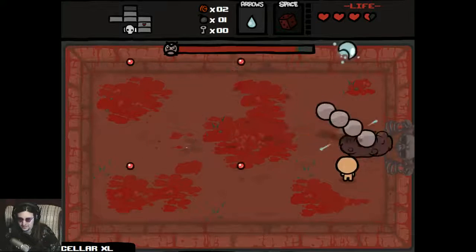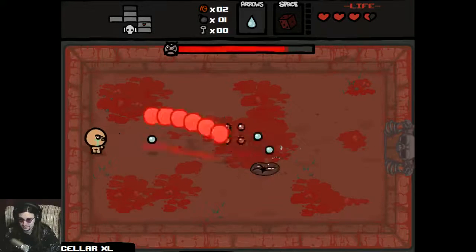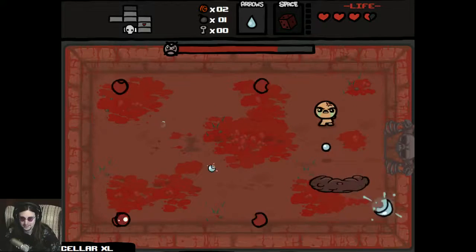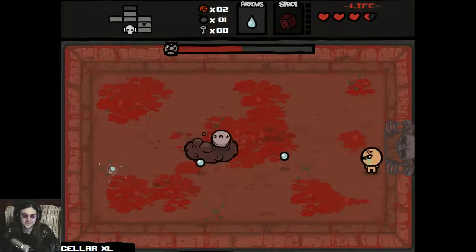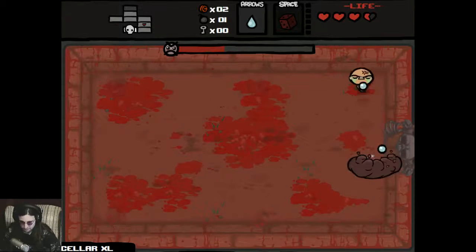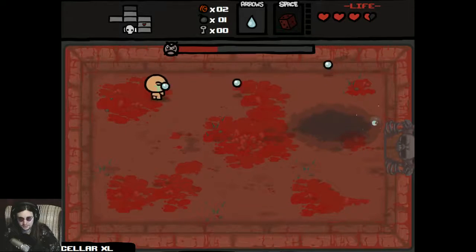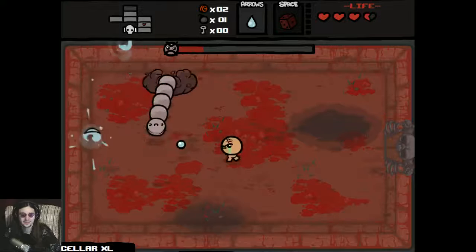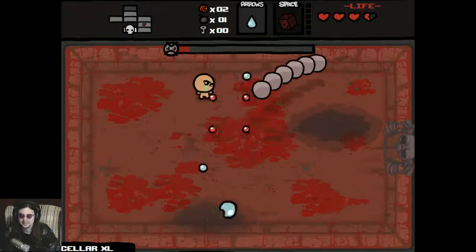I probably should have gained a reroll first so that if there is a deal with the devil I could reroll it and get something good. I think I'll be playing hard for Guppy if I have the chance this time, so if I see nine lives or anything along those lines I'll take it immediately. I'll also be willing to spend on Guppy's head, Guppy's tail, Guppy's paw. If I saw an item called Guppy's Asshole I'd definitely spend on it.